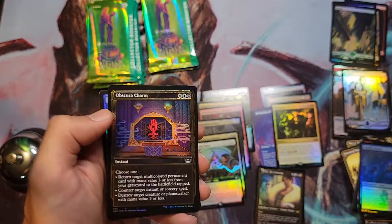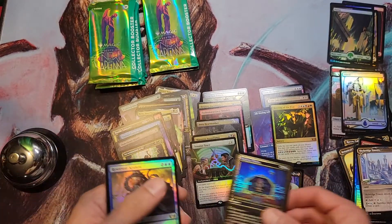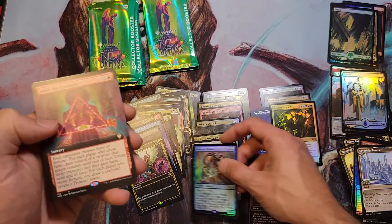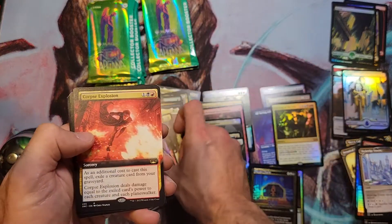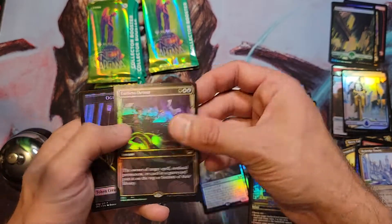Island — ooh, another gilded, nice. Obscura Charm. Two gilded foils in the same box is pretty good. Reservoir Kraken, Seize the Spotlight. Haven't hit any major commander cards yet. Corpse Explosion, Maestro's Ascendancy, and Endless Detour.